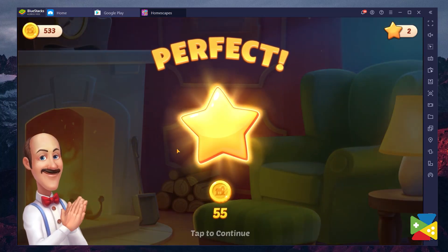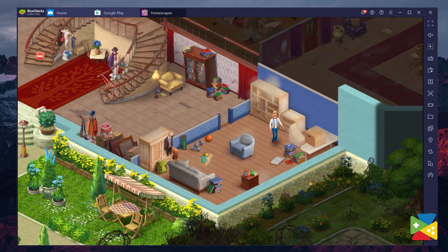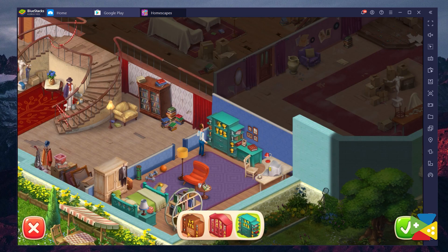HomeScapes is a match-3 game where, aside from playing countless boards and trying to clear blocks and complete objectives, you also get to renovate a huge mansion. Every time you clear a stage you get stars, which are used as currency for cleaning up, acquiring and placing new furniture, and other items in order to proceed with the renovation. The whole gameplay loop in HomeScapes is quite simple, and there are a few things you should know before starting, as they can help you streamline your gameplay experience.